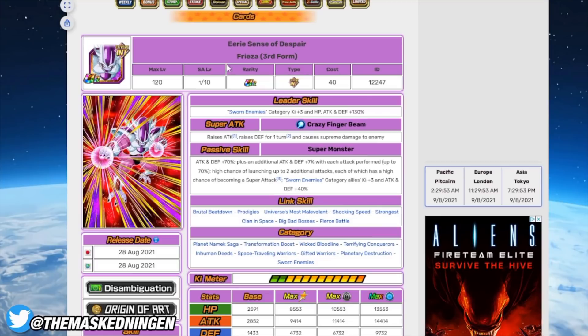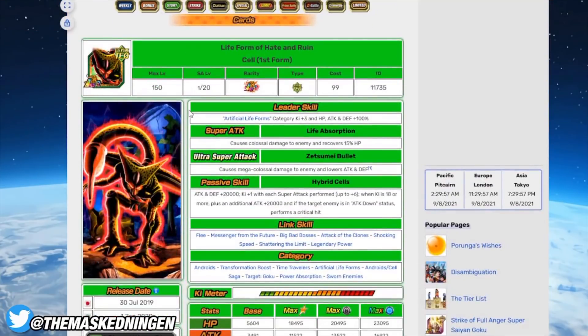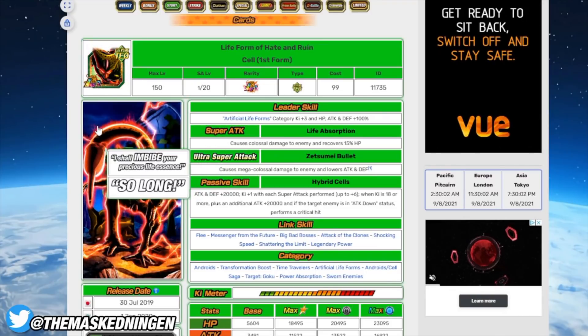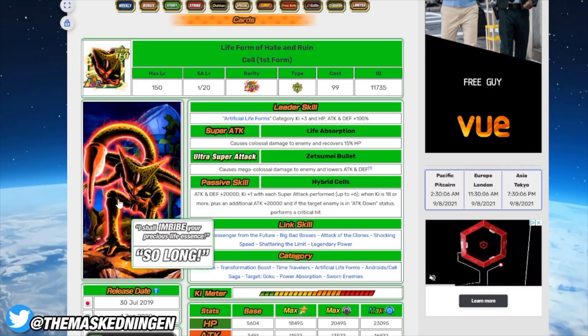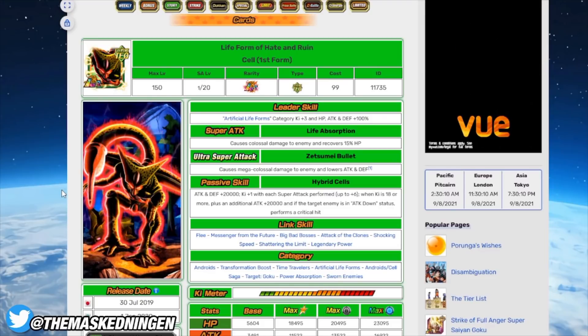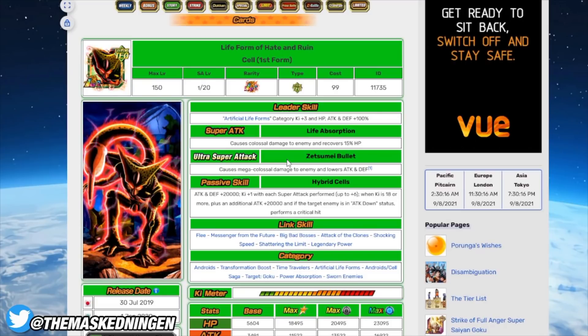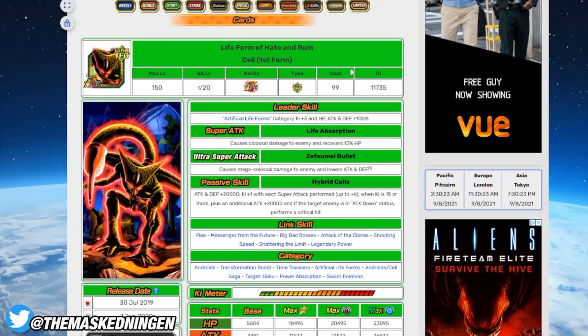Then we have the TECH LR Cell. In an EZA event like this where he's got type advantage and is in the right category, he's obviously going to be very useful. He does heal on his 12-ki super, so in the later stages if you are struggling a little bit you can deliberately go for his 12-ki in order to get some healing — which is always nice in an EZA since you can't use any items.